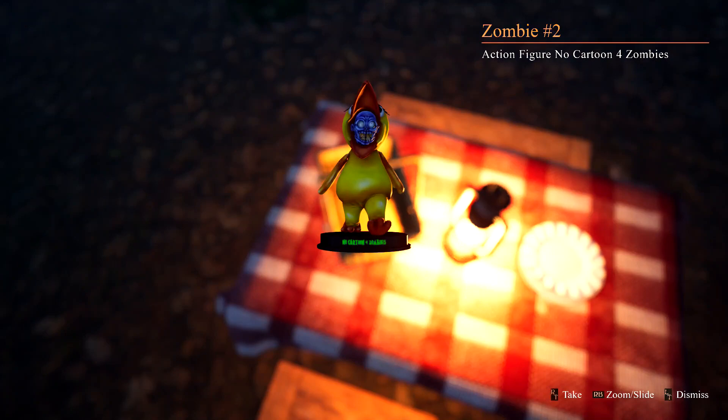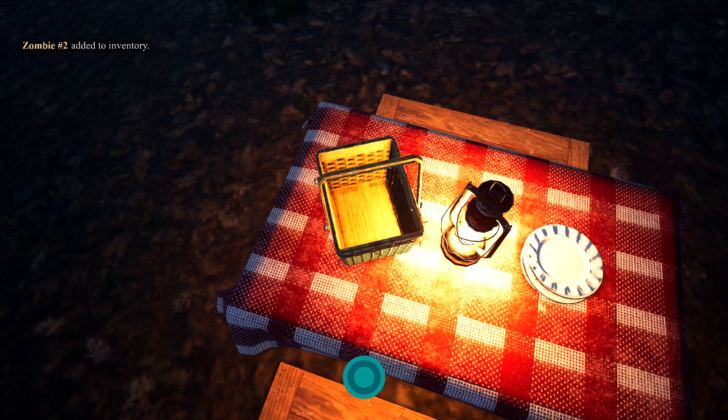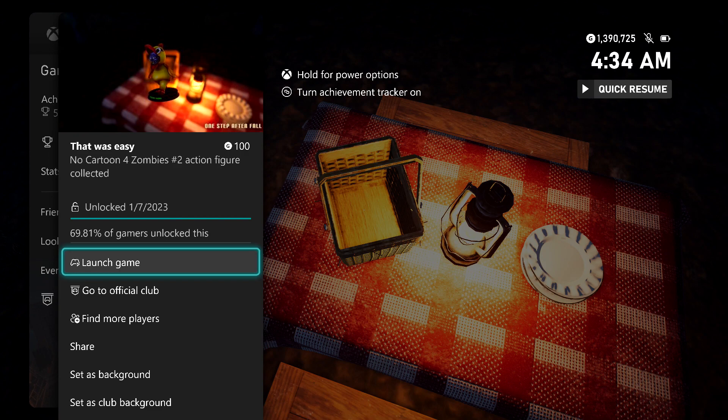make sure you jump onto said picnic table. In the picnic basket is going to be your figurine — make sure you pick that up. Once you add it to your inventory, you should be good for the achievement. It's going to be for 100 gamerscore. And that's all there is to it.